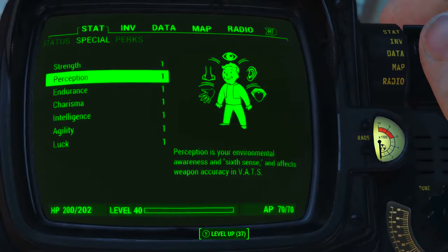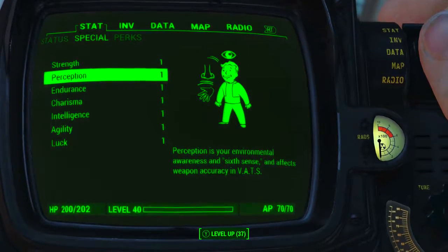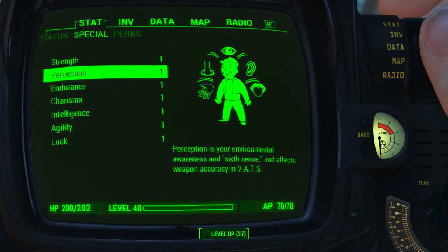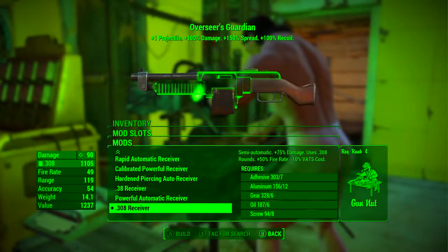Before looking at the weapon's base stats, I have reduced all my character's SPECIAL attribute stats to 1. I also have no Bobblehead perk or magazine effects applied to my character. What this means is we will be seeing the absolute minimum base stats of Overseer's Guardian. So let's mod it out.